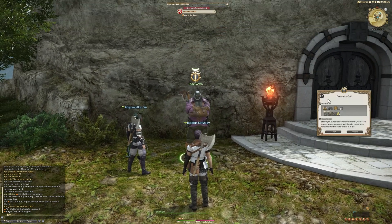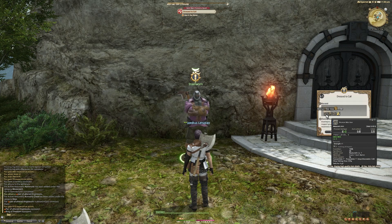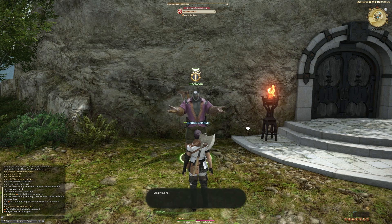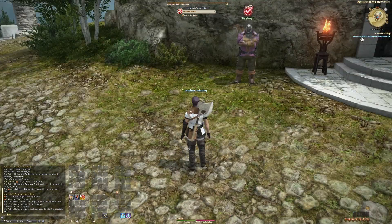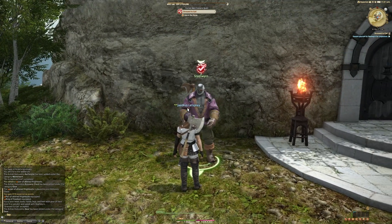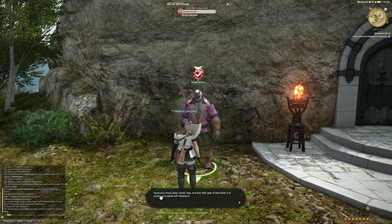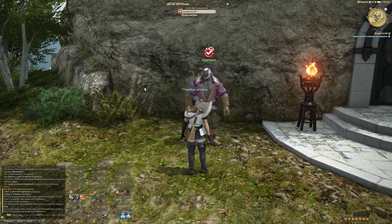We'll pick up the next quest — this one has a weapon reward which is an upgrade. You can tell by the little green plus one next to physical damage that it's a slight upgrade. The quest objective is to present yourself to Stalewern for inspection. If you just right-click on him, you won't be able to update your quest, because you have to equip your head, body, hands, legs, and feet with gear of item level 5 or greater before you speak to him.